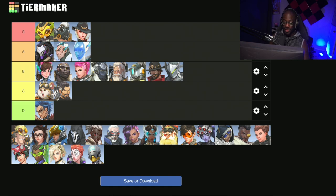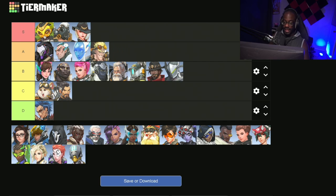Next up we have Junkrat, and as much as it pains me to say it, Junkrat is an A tier hero. He's got to be my least favorite hero on this tier list, but I cannot deny that he is a good hero — which makes it even scarier because when you're good with him he becomes really just a menace to deal with. His ability to two-shot every squishy and deal with pretty much any tank as well makes him incredibly strong, and his ultimate is really just one of the most annoying things in the game.